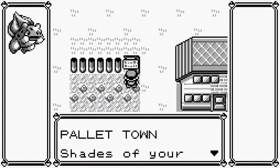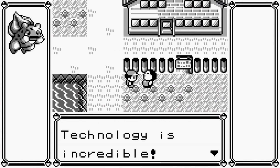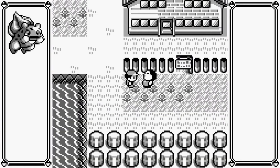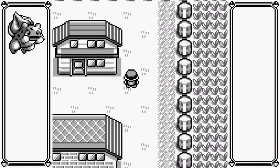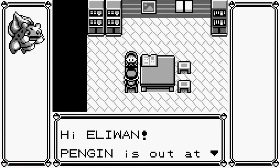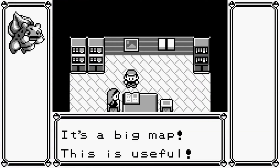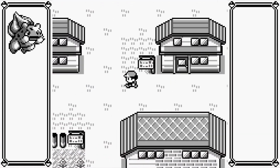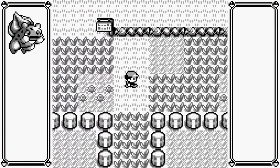Alright, trainer tips. I don't think there's any trainer tips in this town. There's no border options because it's Generation 1. She's not gonna give me a map yet — of course not. I'm gonna go get Oak's Parcel. There doesn't seem to be anything that teaches me anything in this town, actually.